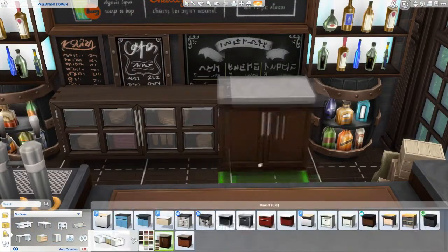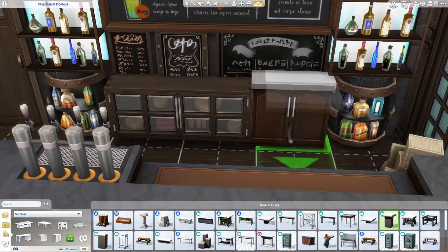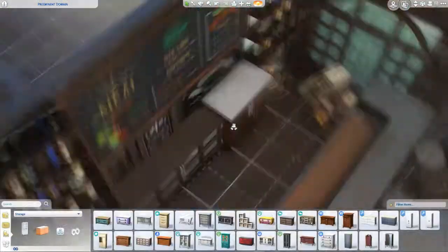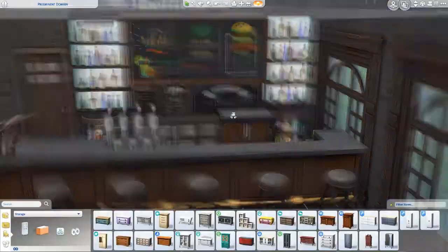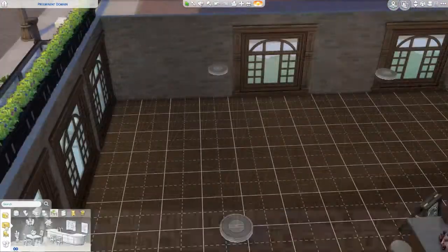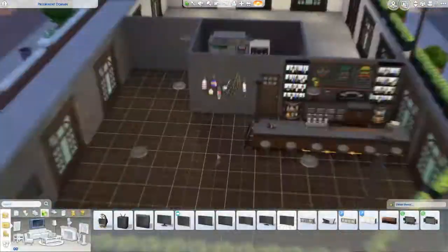Pretty much this whole bar is a bunch of menus. Now obviously you can't really see what's written on them, but I thought it looked quite good. A lot of items I'm using here are either Cats and Dogs or Discovery University.